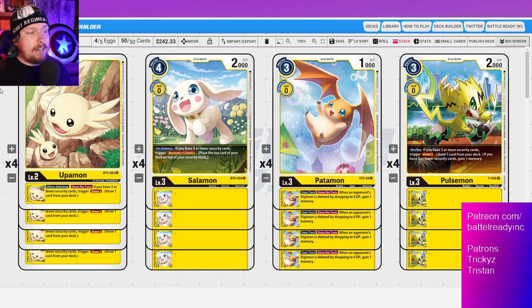You can get down to three security in this deck super easily, and there are lots of ways to do it. So getting this Upamon triggered super early — turn two for sure — it's just a great card. Drawing is always good. If you can have a good draw engine in your deck, that's a lot of power right there. That's one of the things that made 1.0 blue so good — its drawing was a lot better than everyone else's.